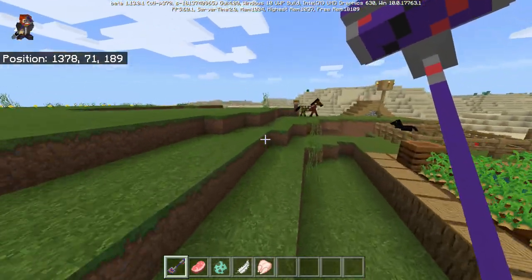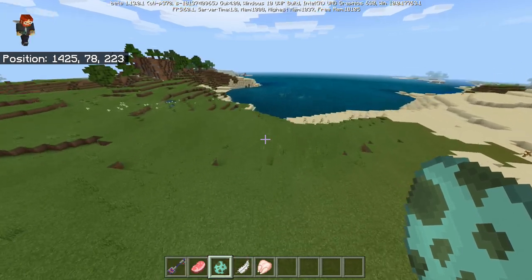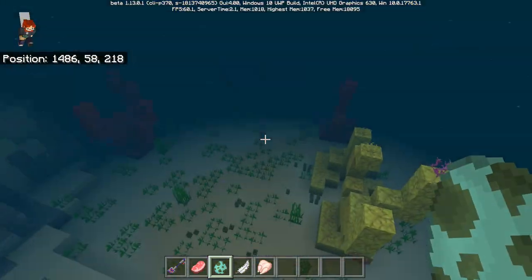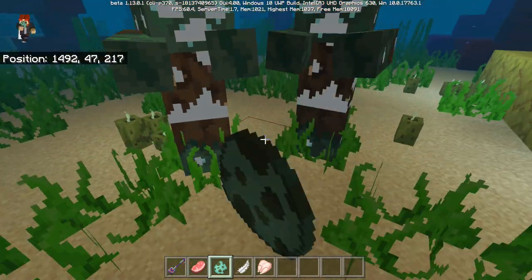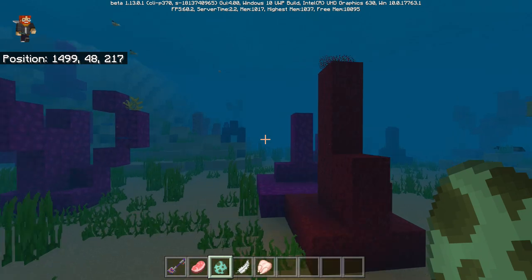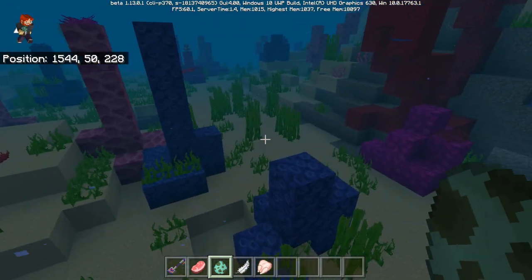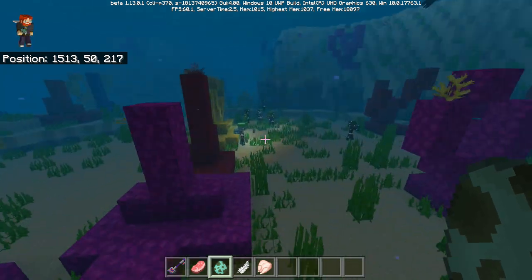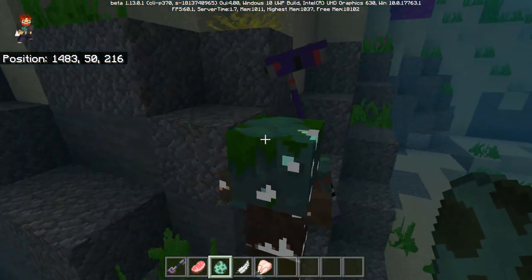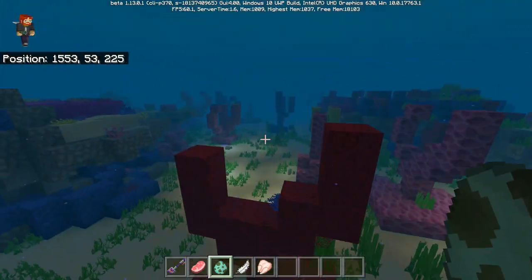I have no idea what's going on here. And if you thought things were going to get even weirder, guess what? They can. Because you can actually get drowned mobs holding a vacuum cleaner. I can place out a whole bunch of these guys — look at that, they're holding a vacuum cleaner and they can go ahead and clean up the oceans. The oceans can now be cleaned up by zombie-like creatures. They always say the oceans are getting dirty, so why not recruit these guys to clean up the Minecraft oceans?